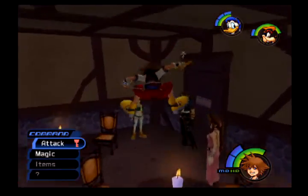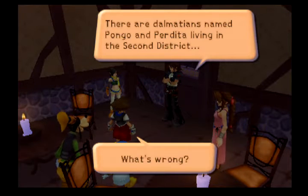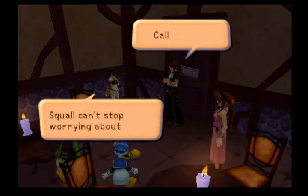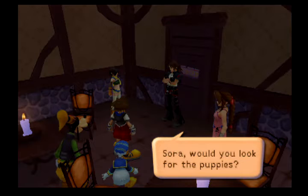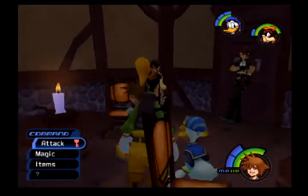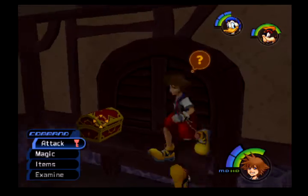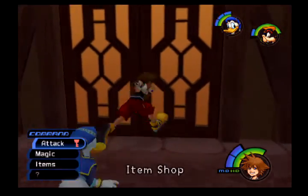There are Dalmatians named Pongo and Perdita living in the 2nd District. They're quite upset — they've lost their puppies. Leon can't stop worrying about them, and asks Sora to look for the puppies and help them out. There will be puppies around the other worlds that we can find and claim rewards for. We still can't open that locked item yet — we don't have the ability to do that.